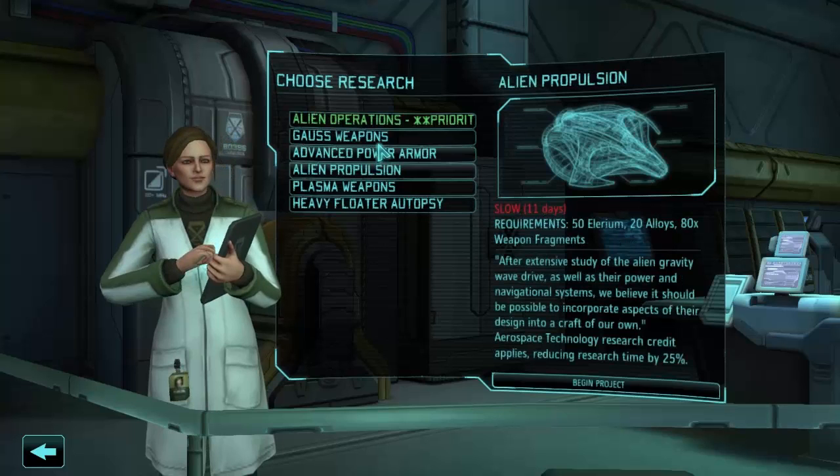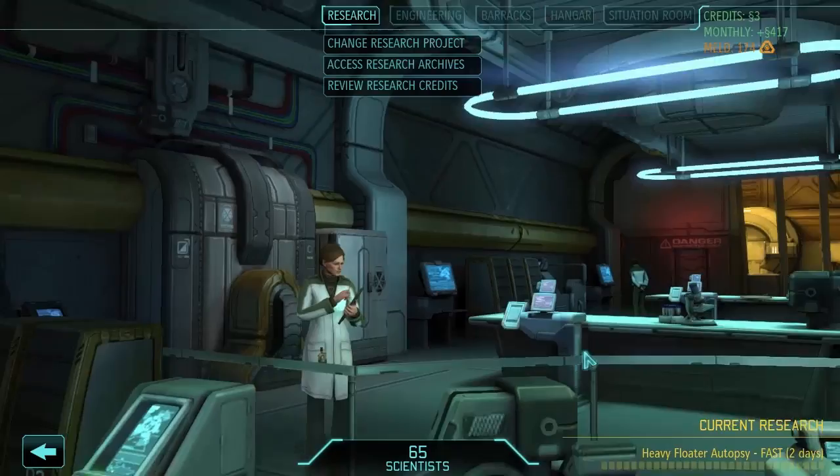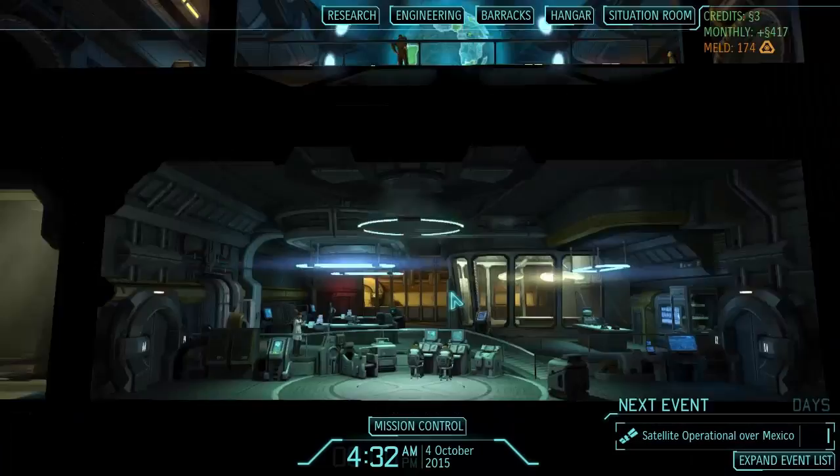We can do a heavy floater autopsy, or start working on advanced propulsion, advanced power armor, or gauss weapons. Let's do the heavy floater autopsy quickly because I'd like to know more about our enemies — the more information we have on the battlefield, the better, and the less likely we are to walk into situations that could be easily avoided.